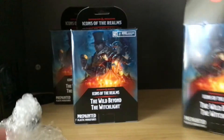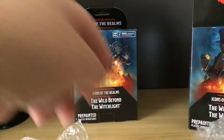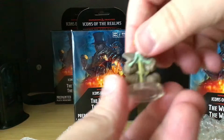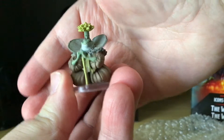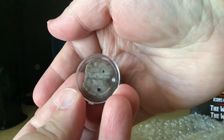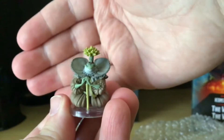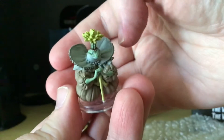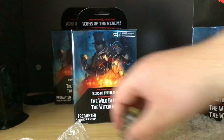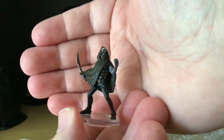I have gone through and I'm surprised by what I actually got. We have got the 14th — nicely painted, love the flare on his head. Next we have the Darkling Elder. Yeah, I know, I need to get the book.